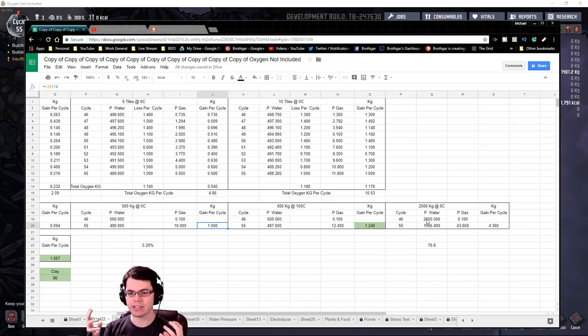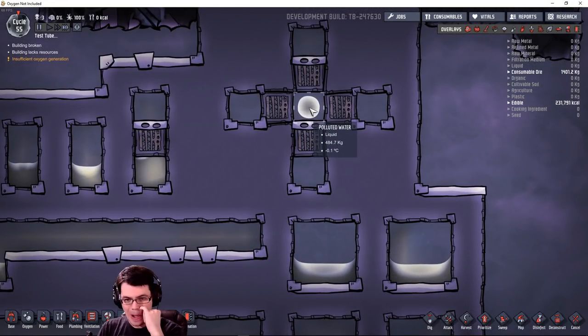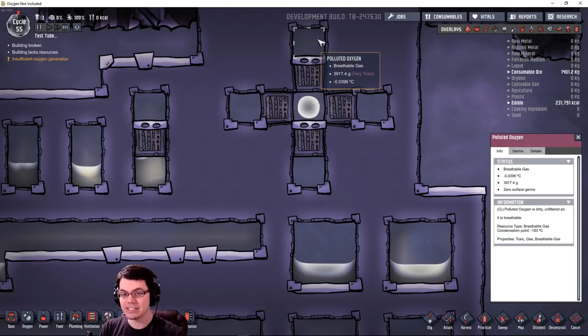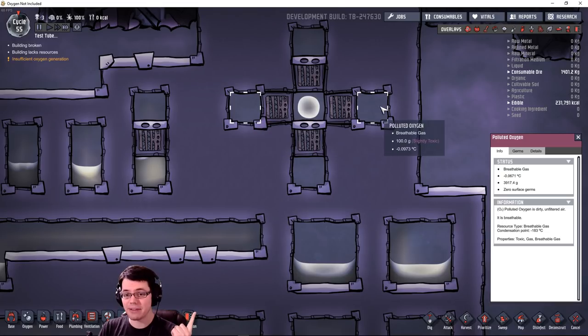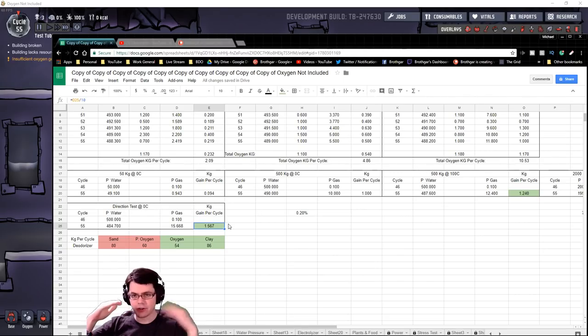You can super-compress your liquid into one tile and still produce just as much as if you spread it out. Now, what directions can it evaporate? Looking at this gravity-defying chunk of polluted water, polluted oxygen made its way upward and also to the left, but not to the right or downward. So it goes up and to the left. That additional surface area exposure increased production by about 50 percent — about 1.56 kilograms per cycle — which is really impressive.